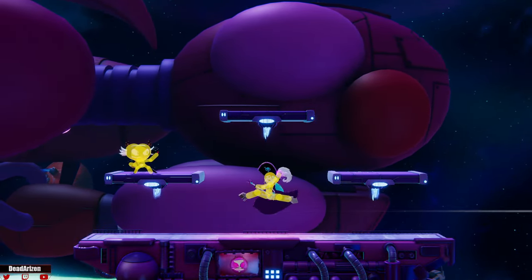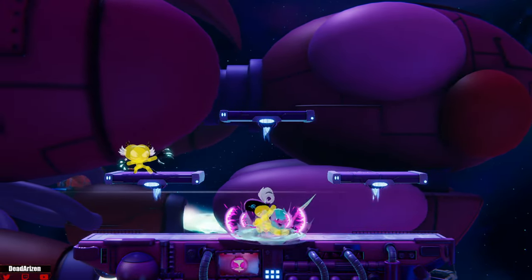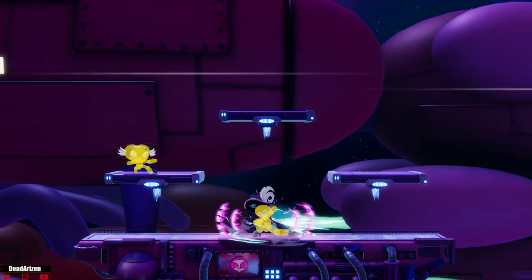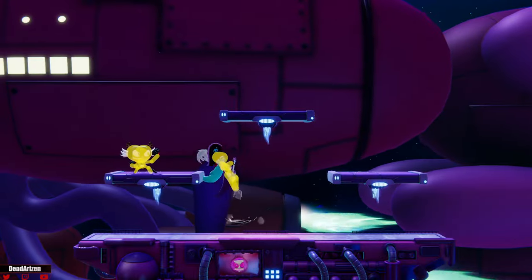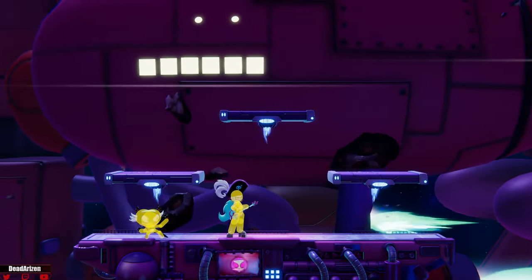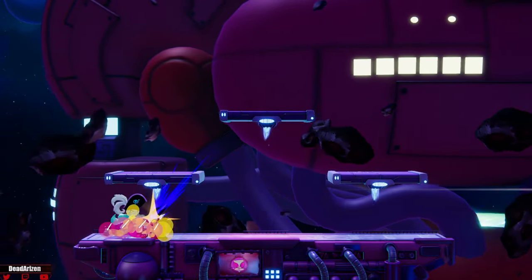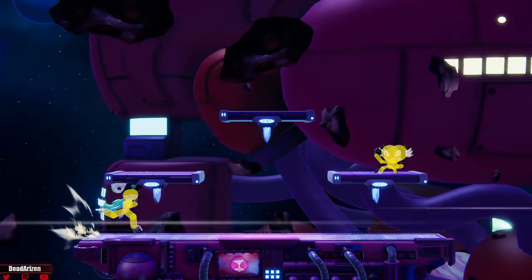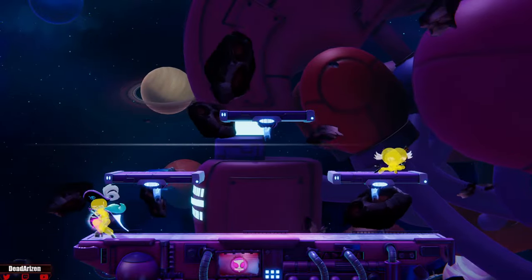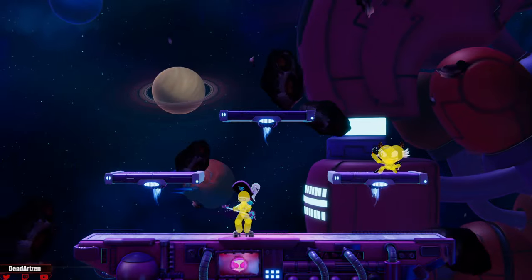Now for her grounded moves: her down smash hits on both sides of her. It's a slow but decent get-off-me tool if you think you've got them in a scramble. It can also be used for tech chasing, and it's good for ledge trapping because it hits a little bit under the map — not very much, but enough depending on the character size.